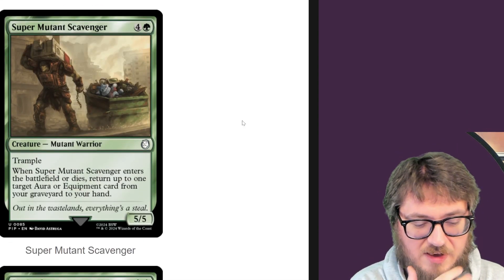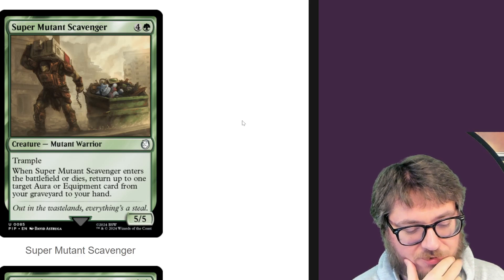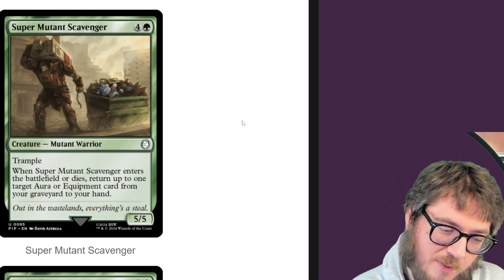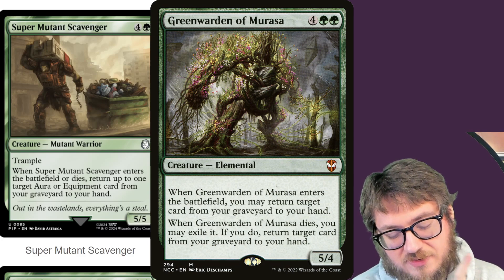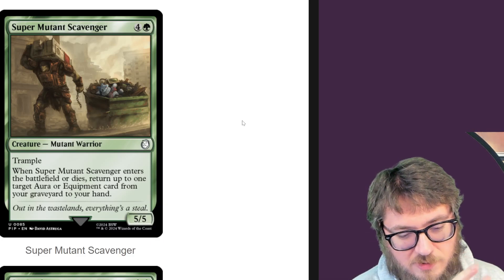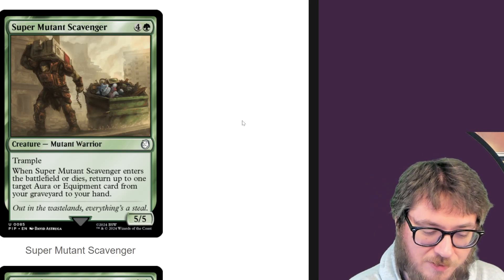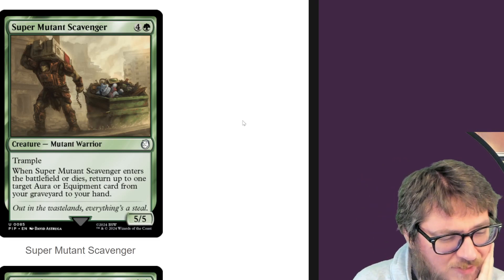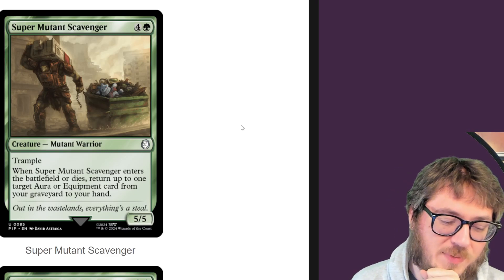Super Mutant Scavenger — five five for five, trample. When it enters or dies, return up to one target aura or equipment from your graveyard to hand. Not bad value. It kind of reminds me of the six-drop Treefolk that does the same thing, only the Treefolk exiles itself and you can choose any card. This is a little more narrow, but it's also cheaper. If you're playing around 30 auras and equipments, why not? I like recovery options, especially on a body when you might run out of creatures to threaten people with. You want density in your creature package, and this fits there quite nicely.